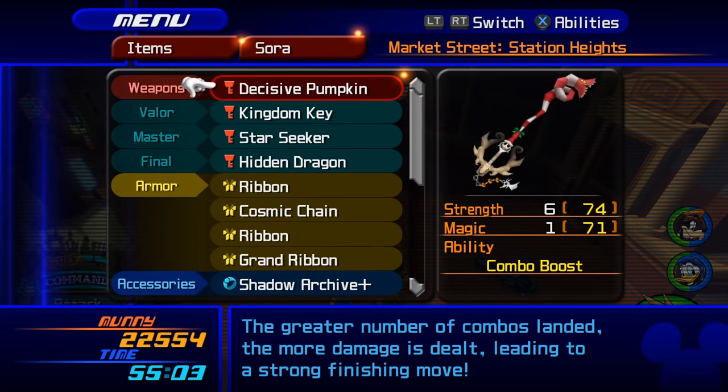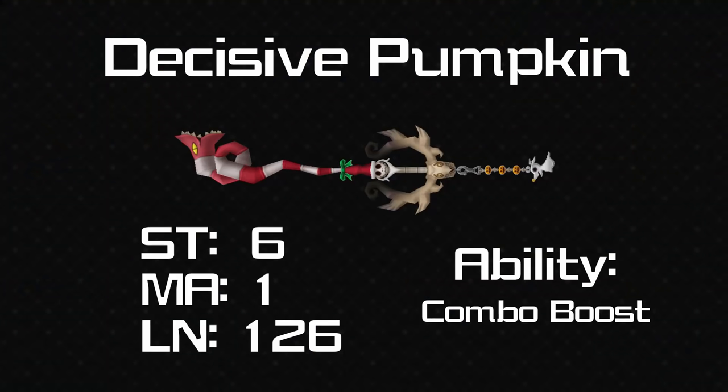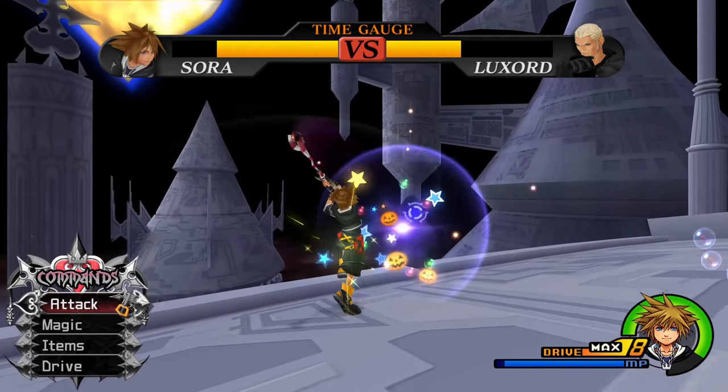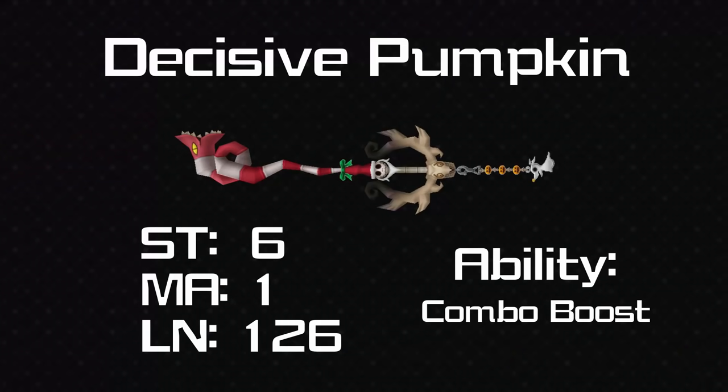And now we have Decisive Pumpkin — this keyblade would be very well known; even if you don't use it yourself you would have seen many other YouTubers use it, and that's because of its ability. It's got 6 strength and 1 magic so it's definitely a strength-leaning keyblade, and it's decently long, but it's the Combo Boost that really sets this keyblade apart. With this keyblade the more moves you do on your ground combo the stronger the finisher will be, and given that a lot of bosses — particularly the humanoid bosses — are fought on the ground, this is the keyblade people tend to use for those fights.